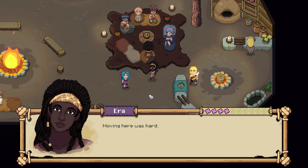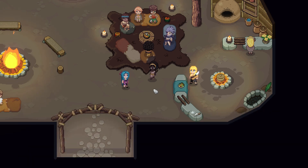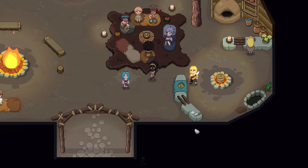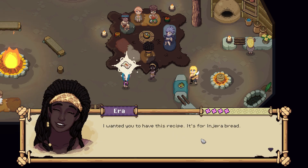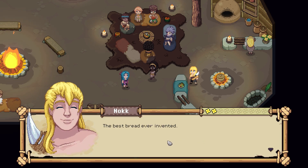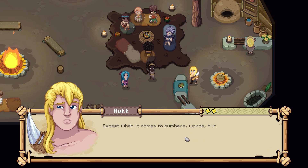These women are wild. Wildly good cooks — can't argue there. I want to thank you; moving here was hard. At first it was like visiting any other clan with my dad, but then I started to overthink it. And once I started overthinking something... but becoming friends with you made me feel like I might actually belong. I wanted you to have this recipe — it's for injera bread. The best bread ever invented. I rarely am wrong, except when it comes to numbers, words, hunting, building — general non-food related activities.